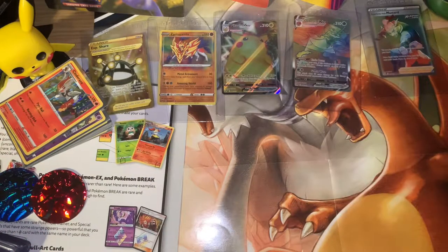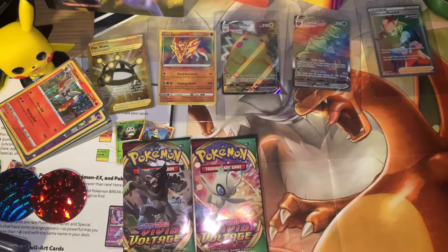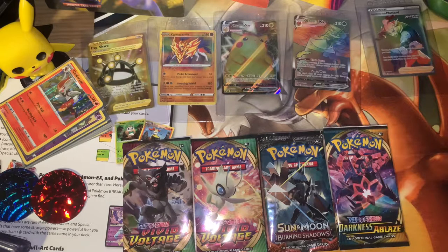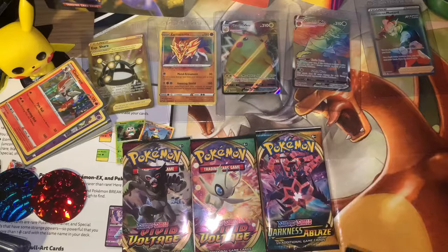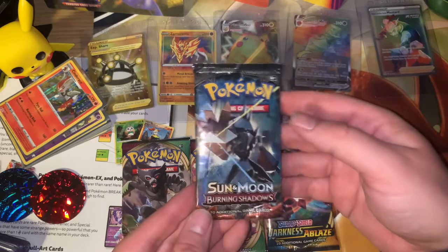So the four boosters that we have — let's open. We have two Vivid Voltage, one Burning Shadows and one Darkness Ablaze. We'll do the older ones first, so we'll be going with the Necrozma Sun and Moon Burning Shadows pack.